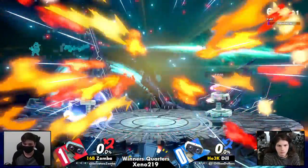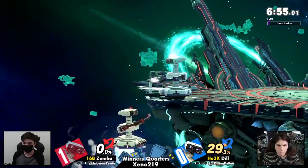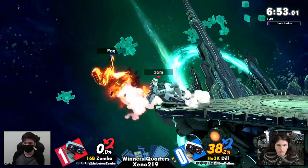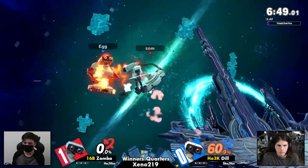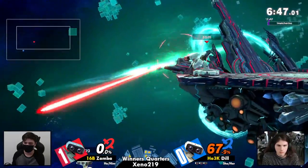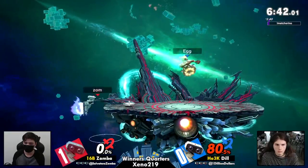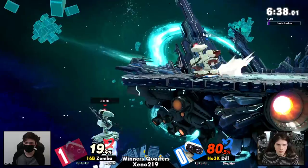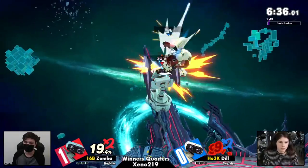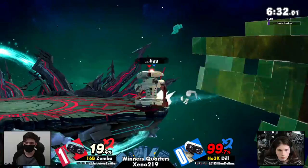Alright, and we're looking at FD, which I do like from Dil. We've talked about it before — Dil prefers the neutral aspect of Rob more, and that's something that FD really gets you. But Dil has just not gotten a chance to play so far. Zombo's ledge oppression is so difficult to get around. Now Dil with center stage, and Zombo just fighting his way off the ledge, getting up air.